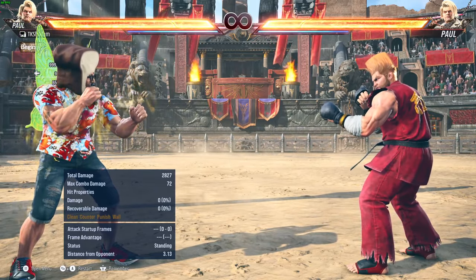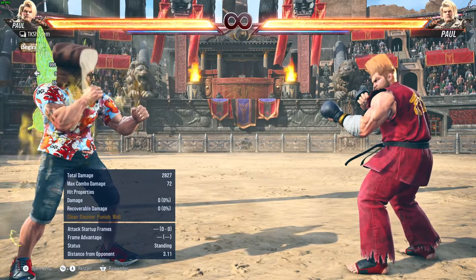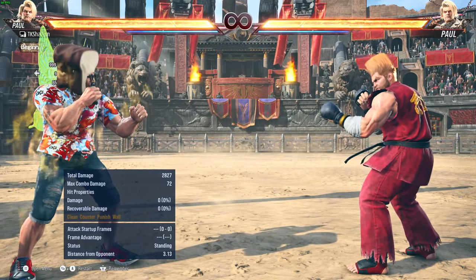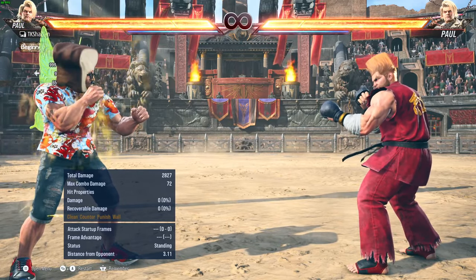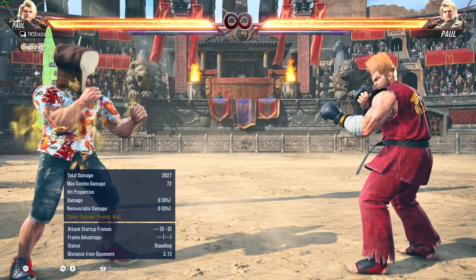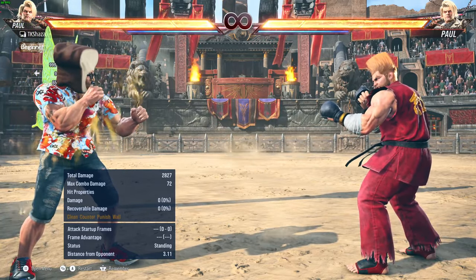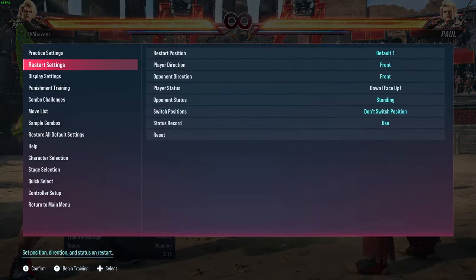I'm gonna give a brief overview of the various positions you have to be aware of from the opponent, what their options are, and then afterwards, what does Paul do against these options.